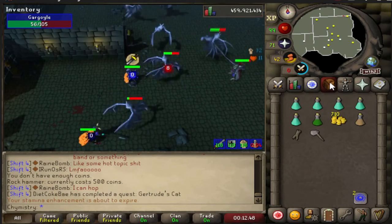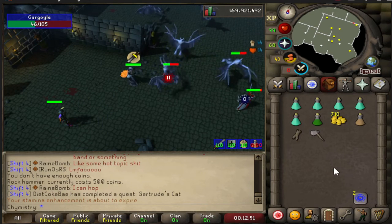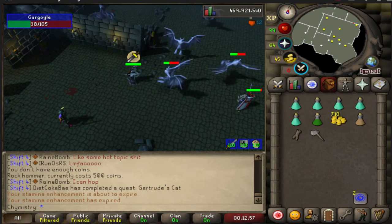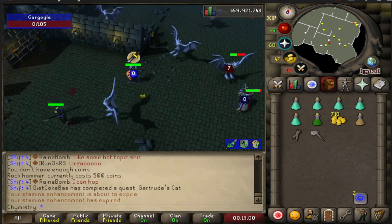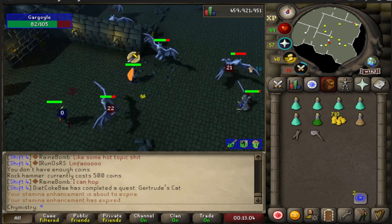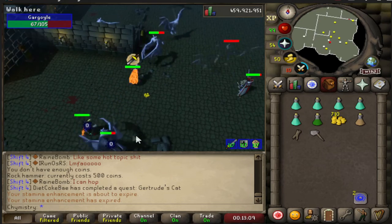The Barrel Chest Anchor could have special properties in aquatic events. For example, during Fishing Trawler there are tentacles you need to fight — what if the anchor could interact with those? And during Tempoross, maybe you could take less damage if you have the Barrel Chest Anchor equipped. We should also change the special attack so it only lowers Defence.